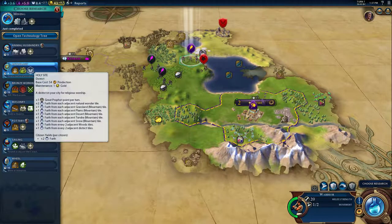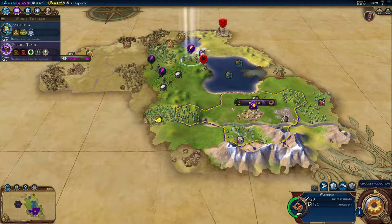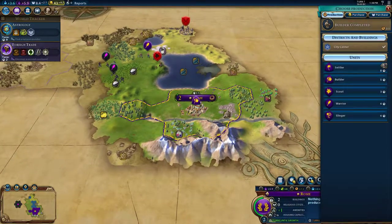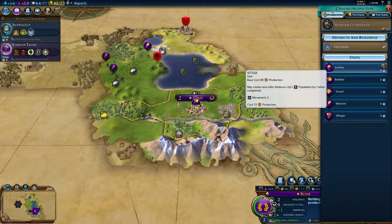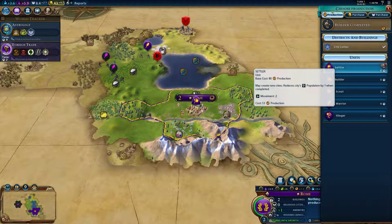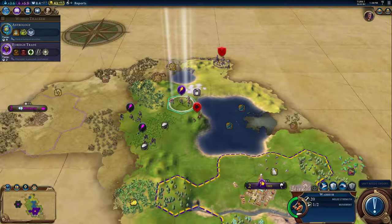I think I want to go after astrology — get the Holy Cider Stonehenge. It's suggesting a settler. I have a warrior, but I think I'll go for the settler. Grab me that spot right there, get me some salt and stone.